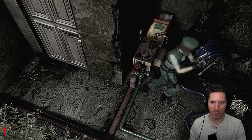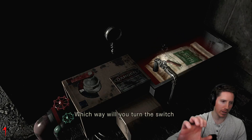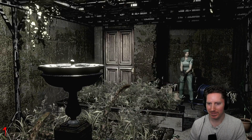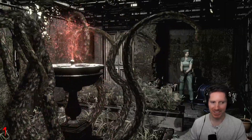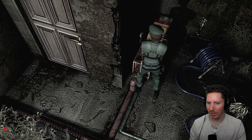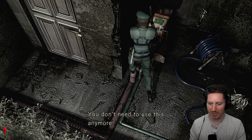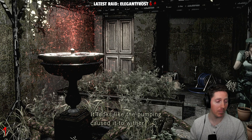Let's stop pumping it. Let's try red — I think it's red because that thing has a red symbol on it right there. There we go! That doesn't look good for it — it's like it's spewing blood. We could probably stop this now but never mind, we'll just let it keep spraying poison everywhere. It looks like the pumping caused it to wither.